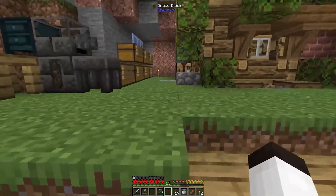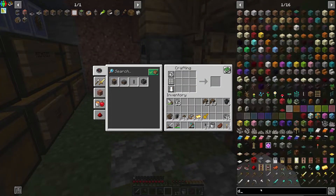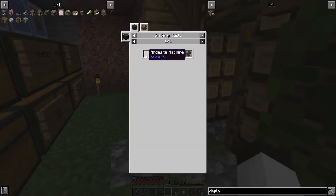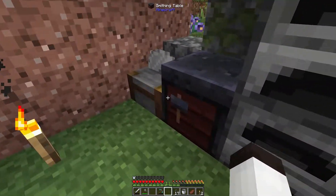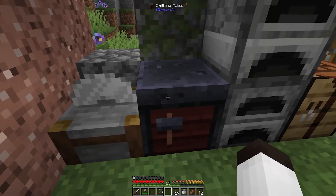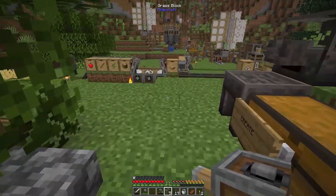Deployers are made using gold — andesite machines plus the golden hand, golden sheets, and andesite alloy. I have all of that on me. We're going to make three of those, run it over to the smithing table — not the stone cutter — put those in there along with three andesite machines. Now we have three deployers.